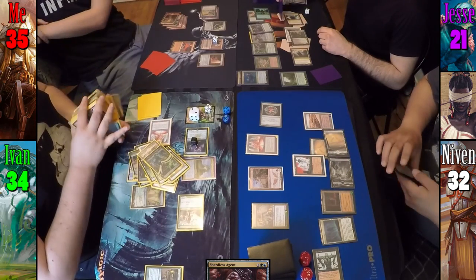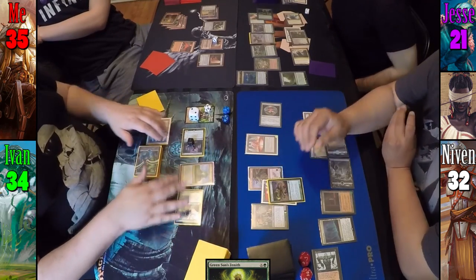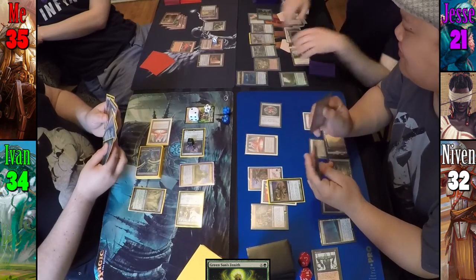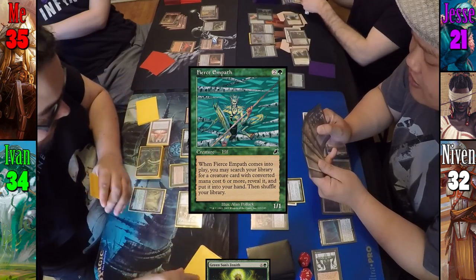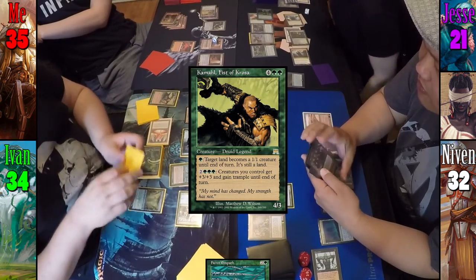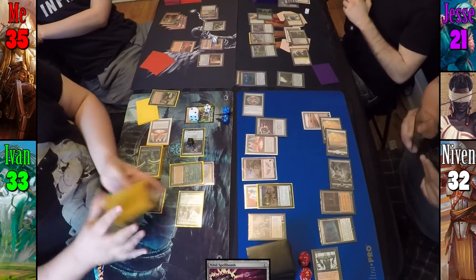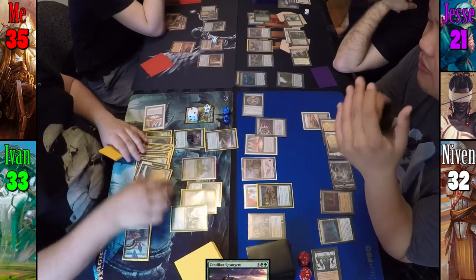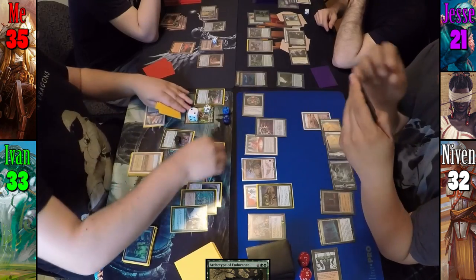With Ivan's silliness resolving, Jesse's Shardless Agent cascades and hits Green Sun's Zenith, which he chooses not to cast. Niven's Animate Dead finally resolves and Acidic Slime comes back into play targeting Jesse's Aluren — though at this point the damage is already done. Ivan brings in Fierce Empath thanks to Aluren and, with incredible luck looking at only the top 4, finds Kamahl, Fist of Krosa. Niven casts Nihil Spellbomb and passes to Ivan. Ivan plays Zendikar Resurgent — because what's better than 17 lands? Making them tap for 2. He taps 4 lands to generate 8 mana and casts Archetype of Endurance, giving all his creatures Hexproof and drawing a card off Zendikar Resurgent. Kamahl, Fist of Krosa joins the party and Ivan draws another card.